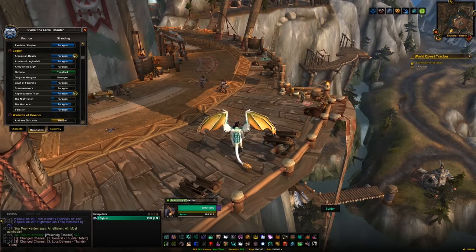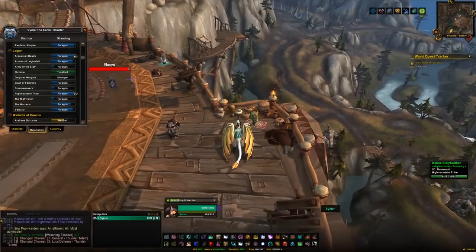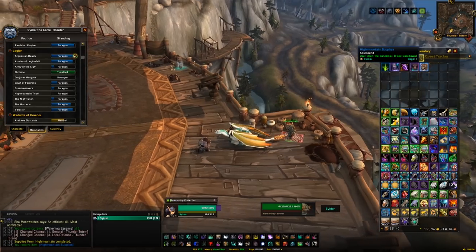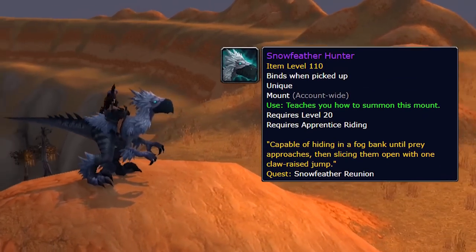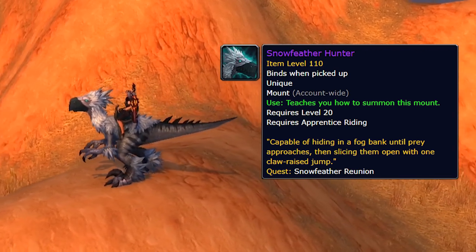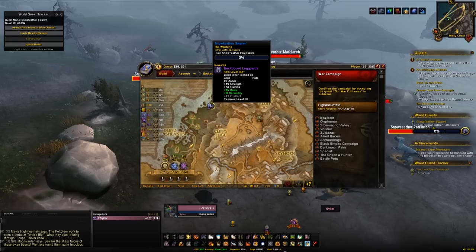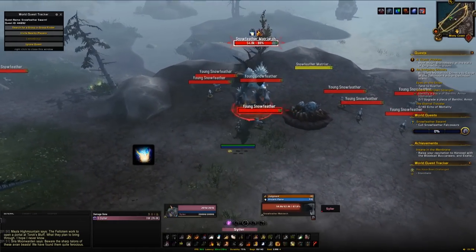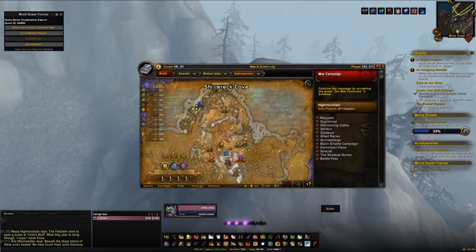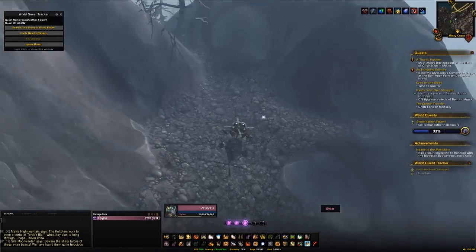The next High Mountain mount is the paragon cache mount, the High Mountain Elderhorn — same process as before: get paragon rep to 10,000, hand it in, and you'll have a chance at it. The final mount in High Mountain is the third falcosaur mount, the Snow Feather Hunter. When the world quest 'Snow Feather Swarm' is up, kill the matriarch at around 35, 21, then head to 32, 28 and feed it the Smoked Elderhorn. Repeat the same steps as the previous falcosaur mounts to get this one.